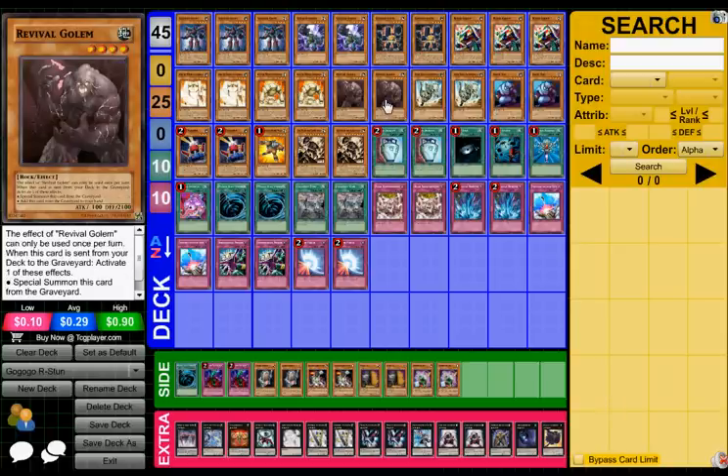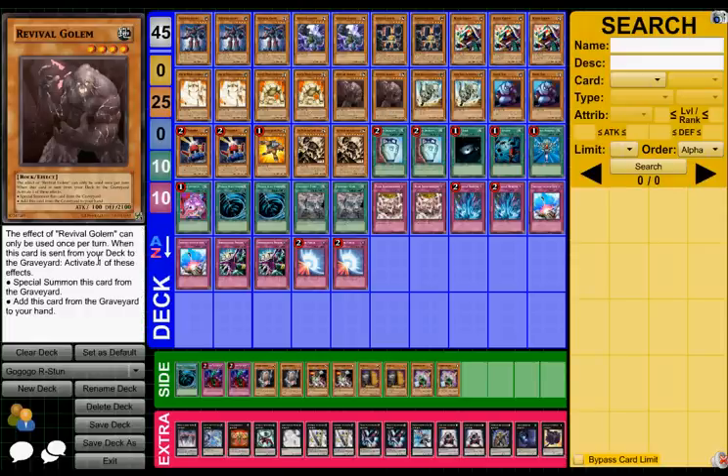Then we've got Revival Golem. He doesn't really do too much — he's mainly Exceed fodder. He's a 2100 defense, which is a pretty huge wall. When he's sent to the graveyard from the deck, I can either special summon this card from the graveyard or add this card from the graveyard to my hand. You don't really want to add it to your hand unless you're discarding something, but this deck doesn't discard. So I'm just going to use the special summon effect and make an Exceed fodder.